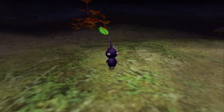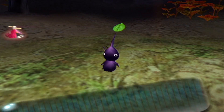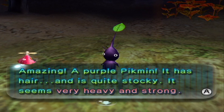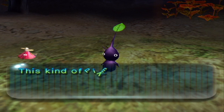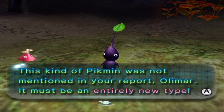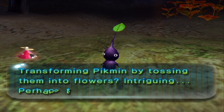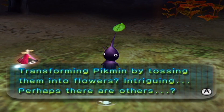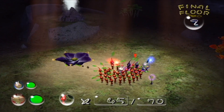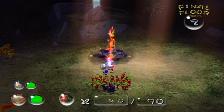Purple Pikmin! It has hair and is quite stocky — seems very heavy and strong. This kind of Pikmin was not mentioned in Olimar's report; it must be an entirely new type! You can only throw five Pikmin into a flower at a time, and purple flowers are only temporary — once I throw five more into this second flower, the flower will be gone forever. So for now, you can only get ten purple Pikmin total from these two flowers. Enjoy it while you can!